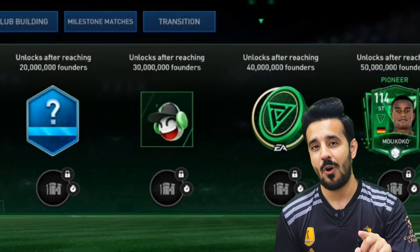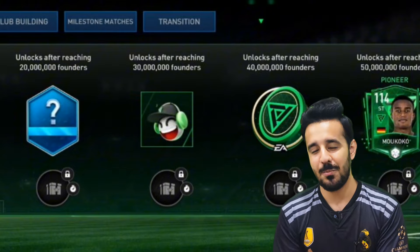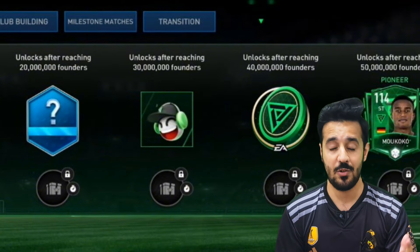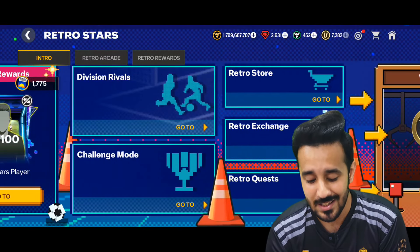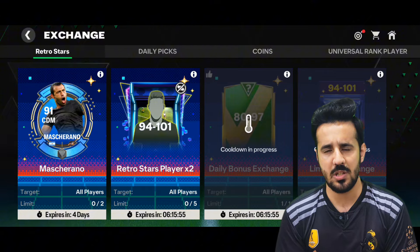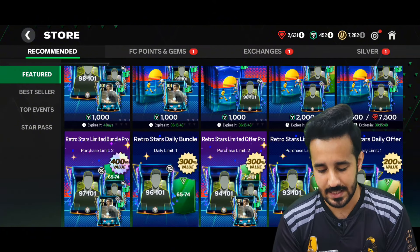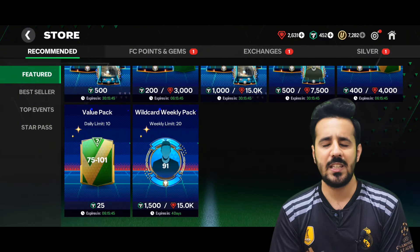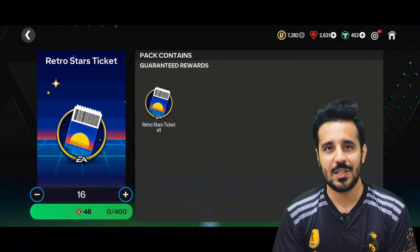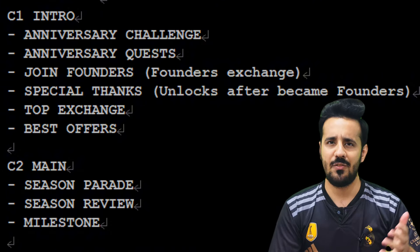The third section will be Join Founders, with a founders exchange. If you remember the previous founders event in FC Mobile, those founders sections are coming to the anniversary event as well. This time there will be no reset. The exchange to become a founder should be really easy. After completing that exchange, there will be special thanks unlocks and gifts — similar to the previous founders event where we got rewards like an emote.